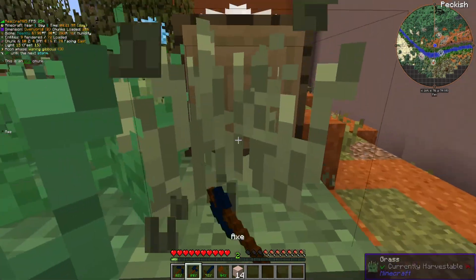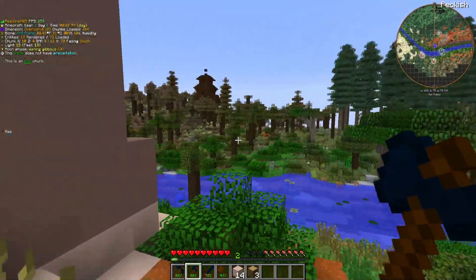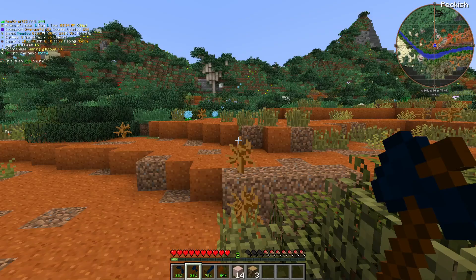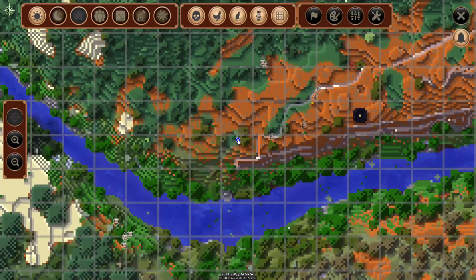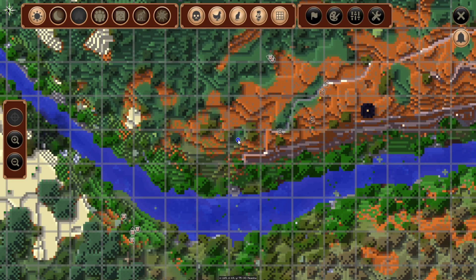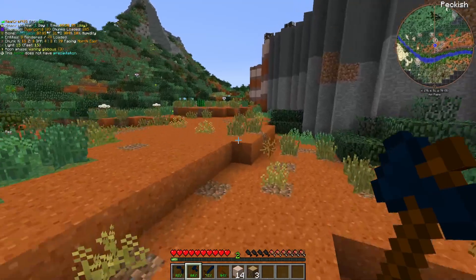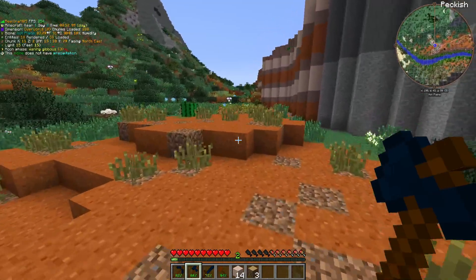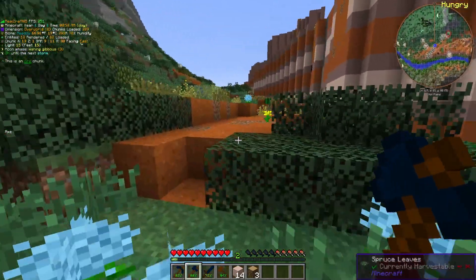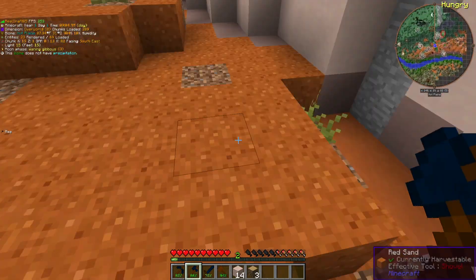So this is an ore chunk right here where I'm at. Our base is going to be over here - we're going to go downstairs and build underground. Also, this biome does not have precipitation, which is not good. We'll go up this way.